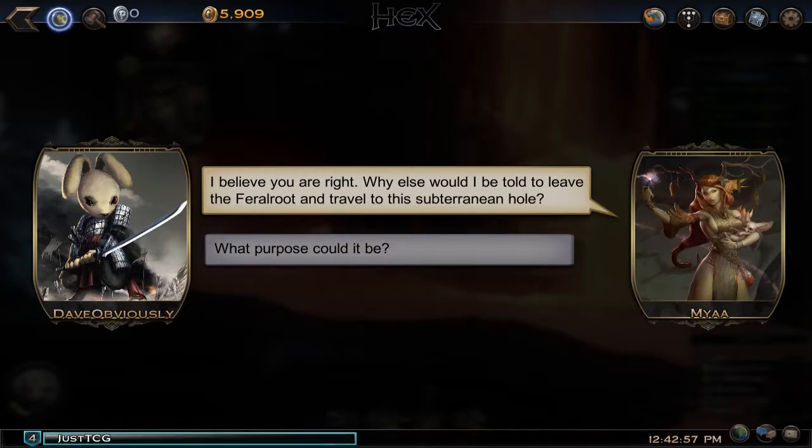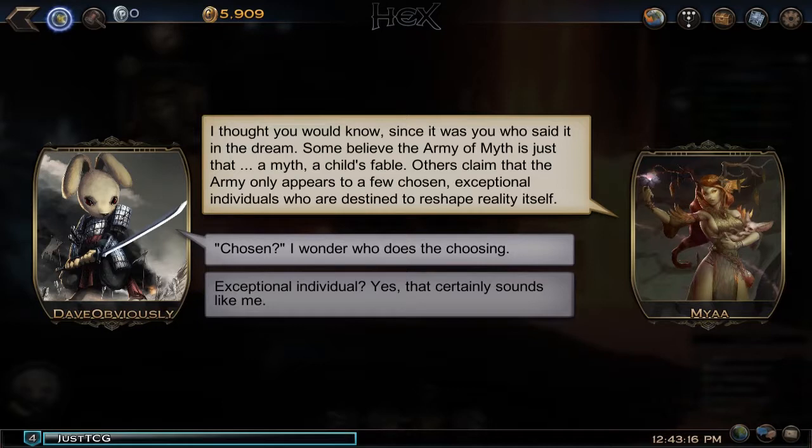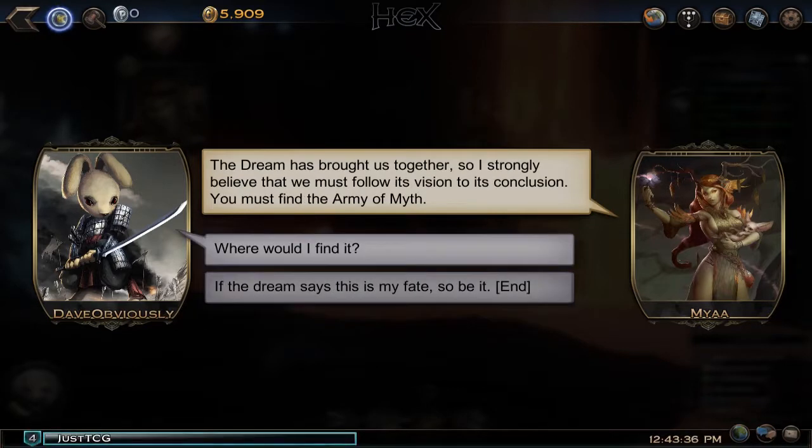Mia says she believes the dream brought them together and asks why else she would leave the feral route to travel to this subterranean hole. In the dream, after meeting the mysterious stranger they parted ways, with the stranger's final words being that they were going to find the Army of Myth. Some believe the Army of Myth is just a myth, a child's fable. Others claim it only appears to a few chosen exceptional individuals destined to reshape reality itself.